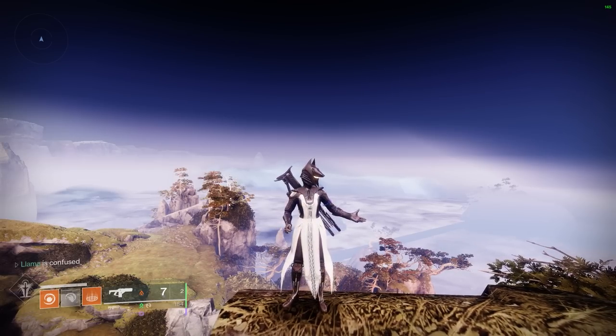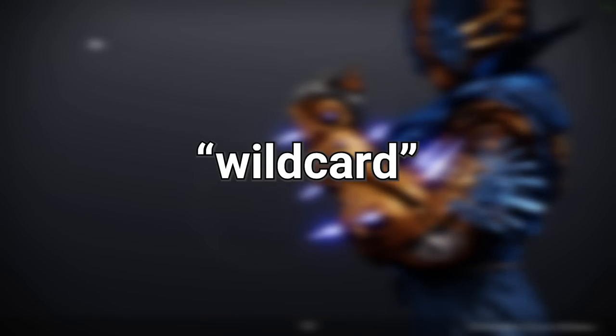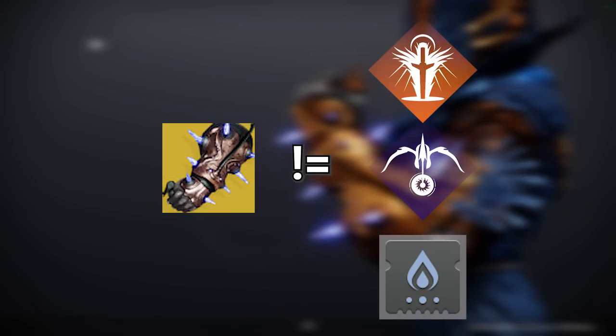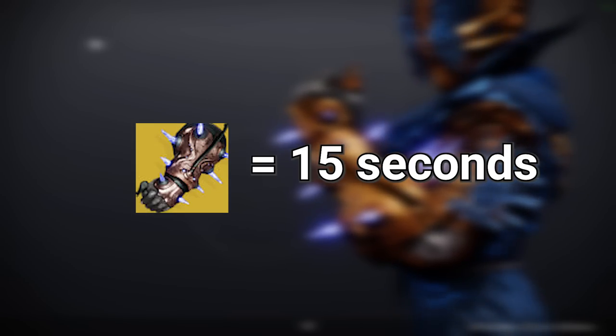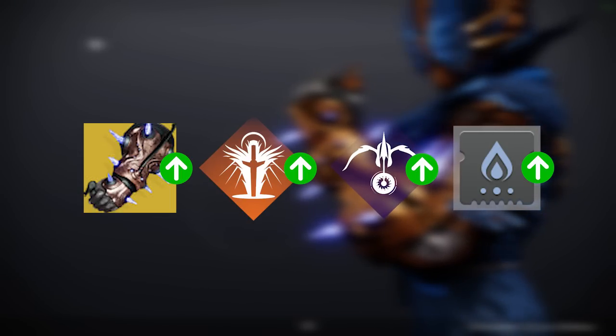So, how does the damage buff work? The buff itself is classed as what I'm dubbing a wildcard buff, meaning it is not part of any of the known buff families like Empowering Buffs, Global Debuffs, or Weapon Boosts, and it also lasts for exactly 15 seconds. This means Hearts of Ice can stack multiplicatively with absolutely everything.